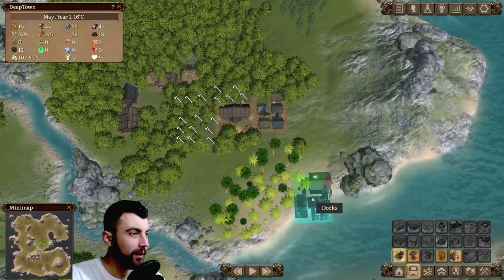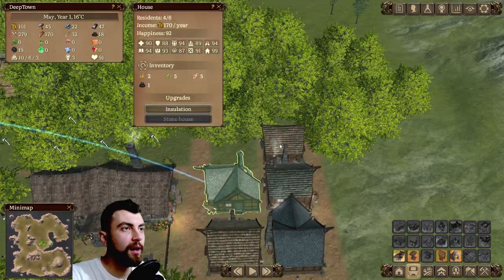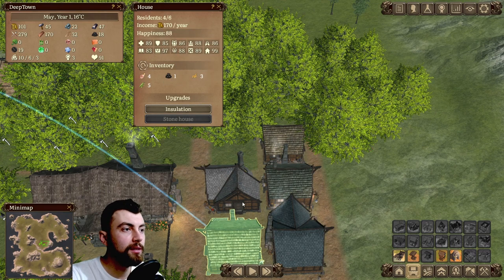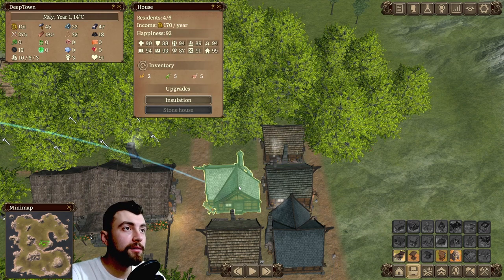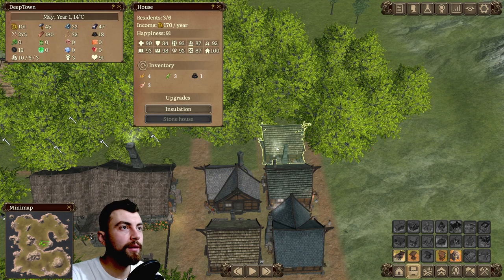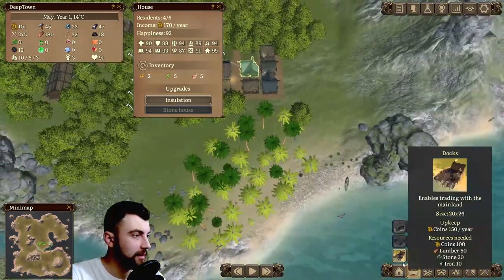The only way I know you can make money is through the income that each family pays. Each house has a set income — it looks like each of these houses is 170 coins per year. It doesn't matter if you have 3, 4, 5, or 6 residents — the income is the same. So it's basically 170 per house.